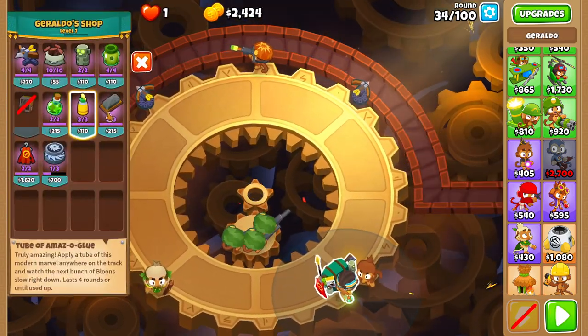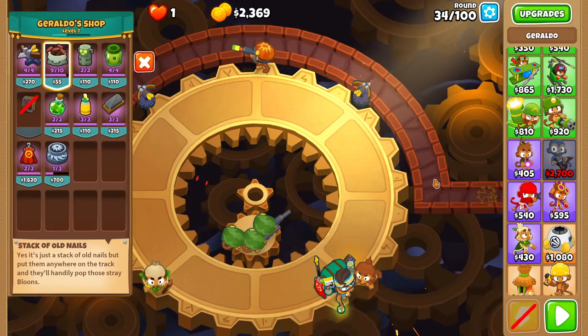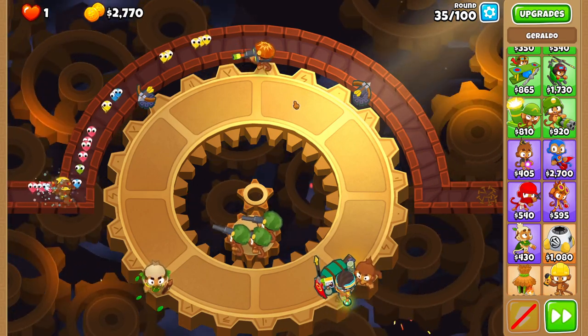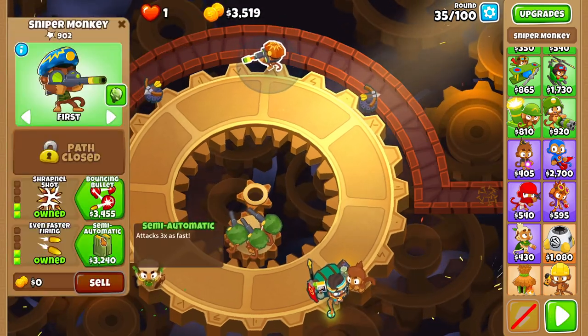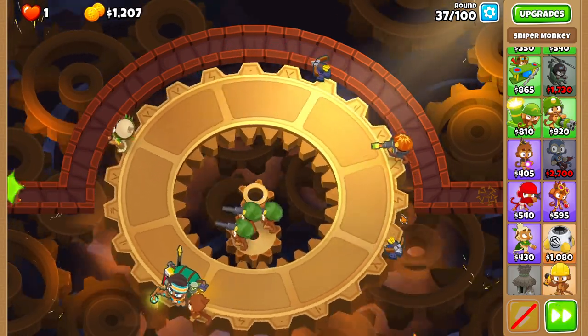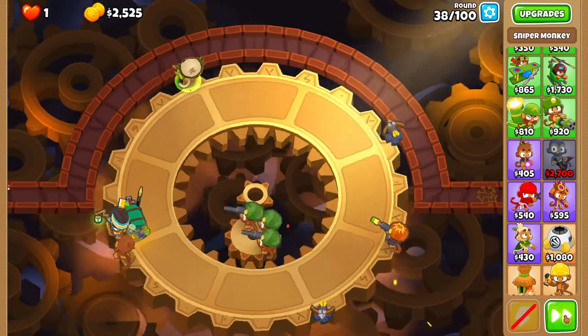After round 34 and before round 35, place a stack of old nails at the end of the track. I'm pretty sure you don't actually need to do this, but it might be possible to die without it. Then upgrade your not-on-platform sniper to semi-automatic before round 36. The next few rounds are also just AFK, so chill for a bit.